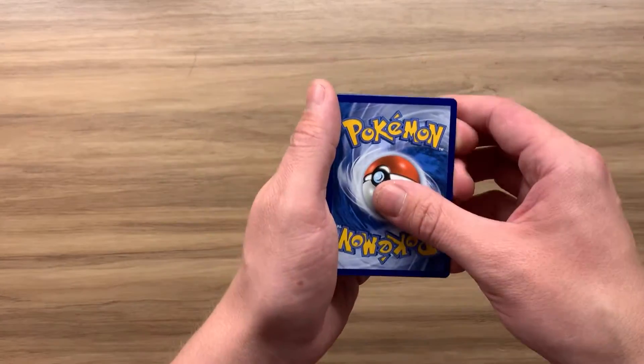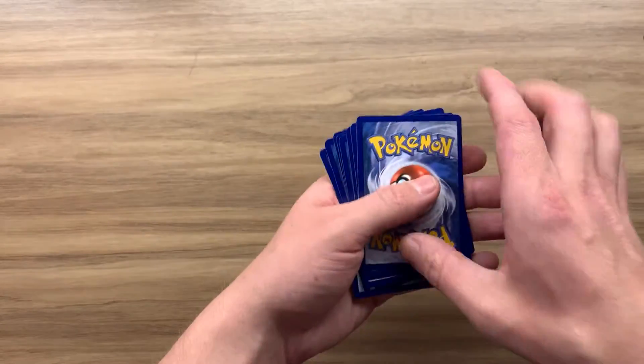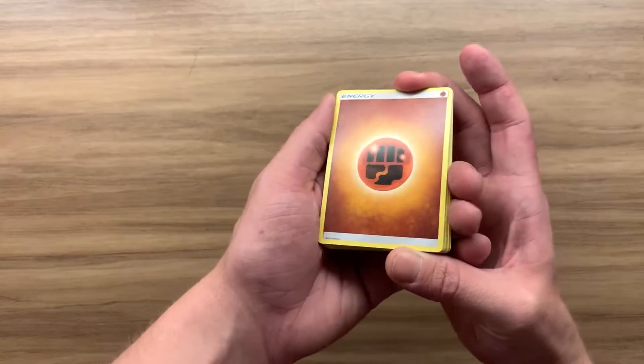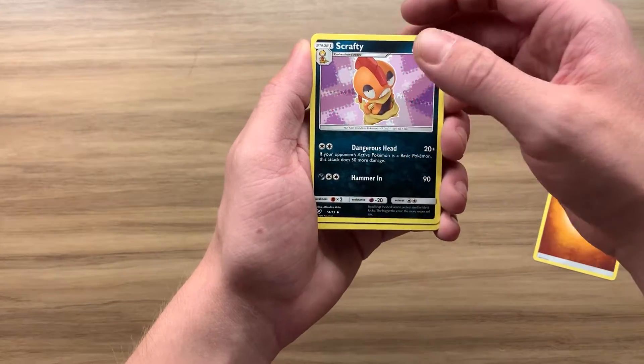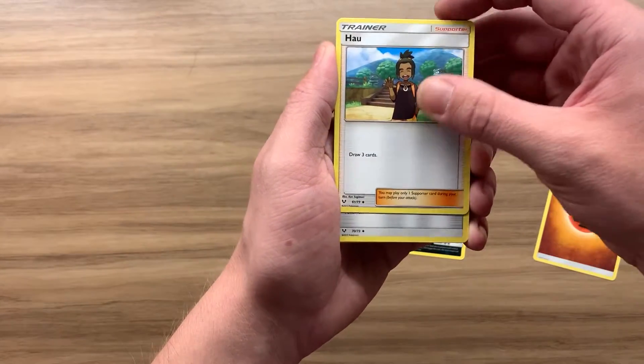Let's not forget there's the code for you guys. I don't know what the trick is for this one, so I'm just gonna go with four and hope for the best. We start with a fire energy, fighting energy — begins with an F, close enough. And we have a Scrafty — let me know how you say that one!